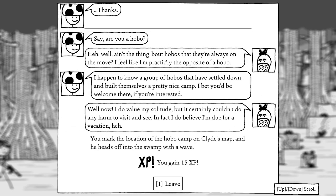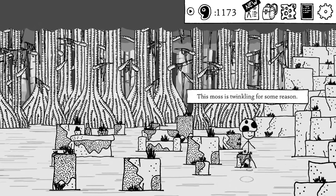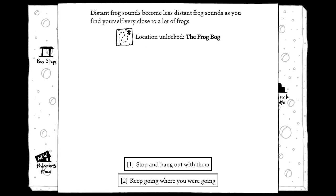The Moss Man asks if I'm a hobo — he notes hobos are always on the move, making him the opposite. I mention a group of hobos who've settled down and built a nice camp. He says he values his solitude but it wouldn't do any harm to visit. He thinks he's due for a vacation. We've sent the Moss Man somewhere else, and his moss is twinkling for some reason. Back to the monster shack.